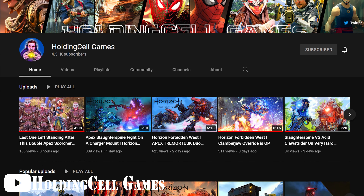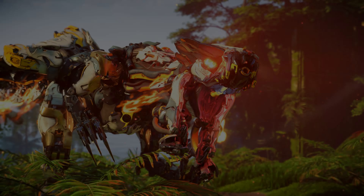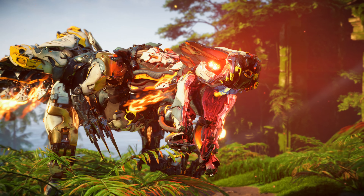That concludes this installment of Machine Spotlight where we took an in-depth look at the awesome Clawstrider as well as its variants. Let me know what you think of the Clawstrider in the comments below — which variant is your favorite? If you know anything about me from previous videos, you know I love dinosaurs, and one of my favorites growing up was the Velociraptor thanks to movies like Jurassic Park. I was ecstatic when the Clawstrider was first revealed. While I love the design and execution, I do wish it was a bit faster as a usable mount, and I think it would have been cool to have an adhesive variant that could slow down its prey before going in for the kill.